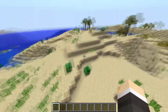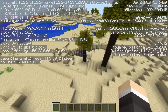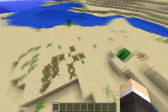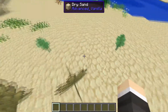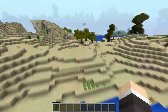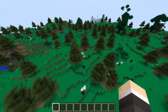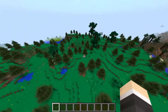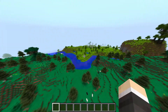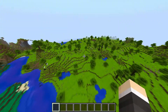At number 3, we have the Vanilla Plus mod. Here we have the Dry Desert, one of its many biomes it will add. It also adds different plants and all sorts of stuff. There are other biomes as well — over here we have the Fur Hills, a very nice biome indeed. And right over here we have another biome, the Lavender Hills.